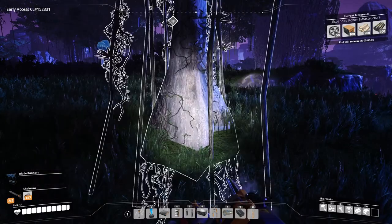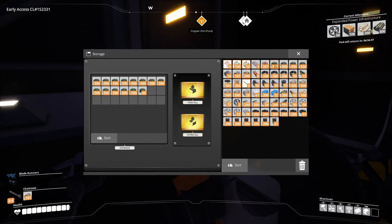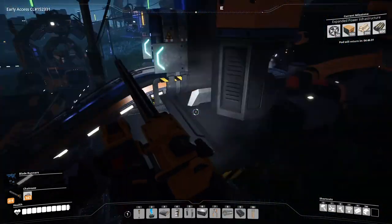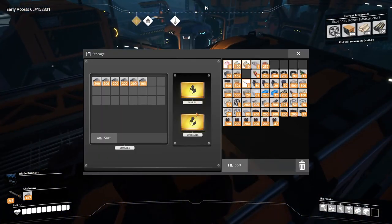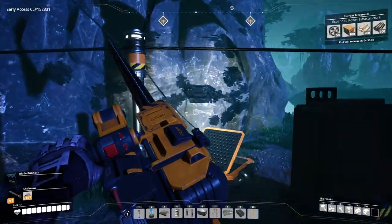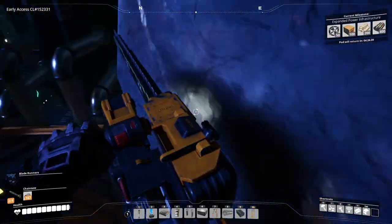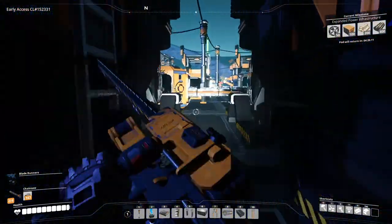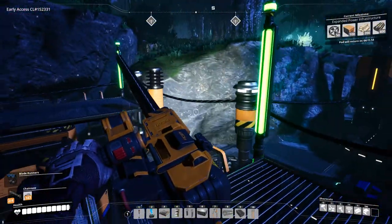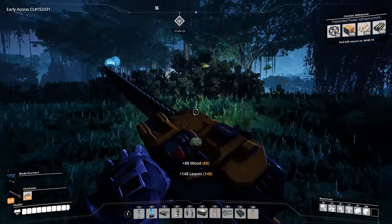Yeah. Alright. Never mind, I have to dump my inventory. Wood up here. And then mycelia in here. Alright, let's go back up there. Chop some trees down. Can I just climb on top of you? Yeah, this will work. Oh, there's a slug here — I should probably take that slug, but I need the inventory space.